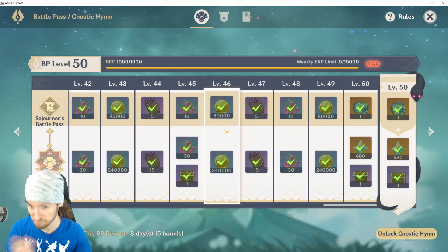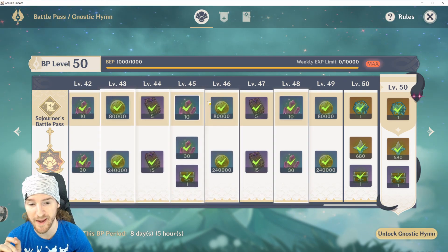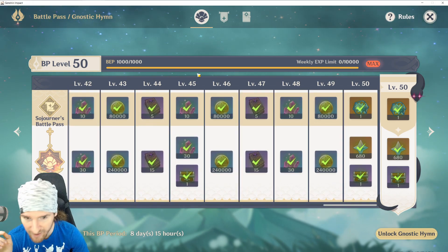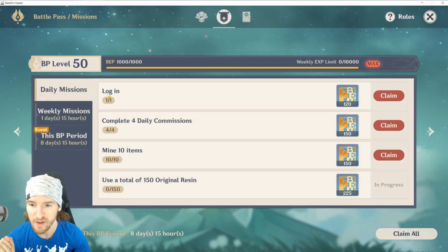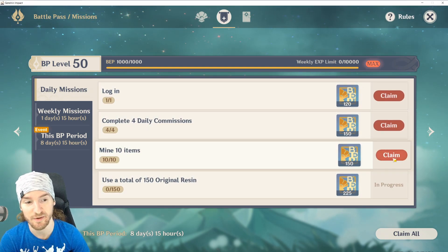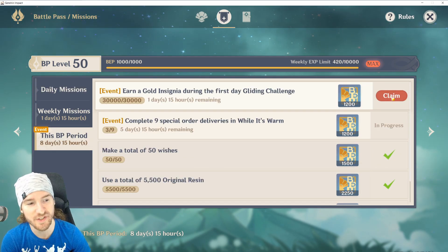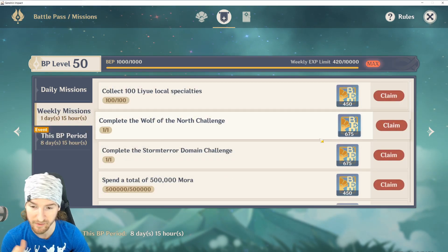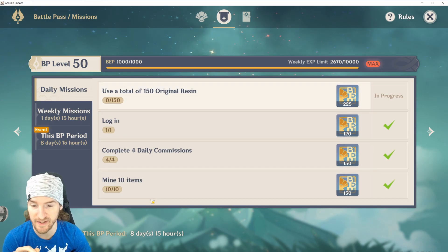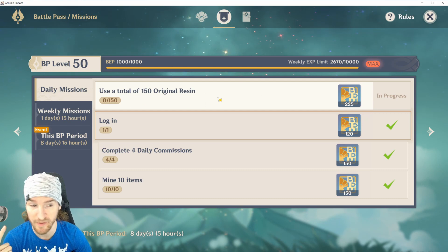Another thing — there's a lot of things you have on your Battle Pass. Even if you're not paying for the premium version, you're going through the basic one. You still have stuff to do. You have four dailies every day. Unfortunately, there's really no reason to continue it after you max it out. But you have dailies — four quick dailies. Your four daily commissions are done, logging in is done, if you're spending your resin, boom — there you go.